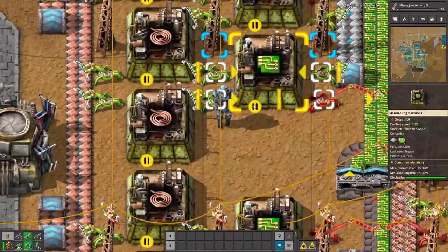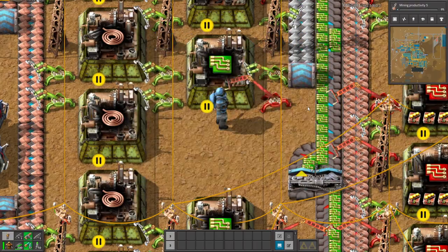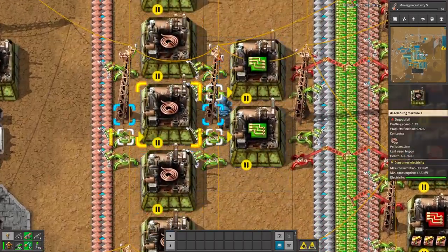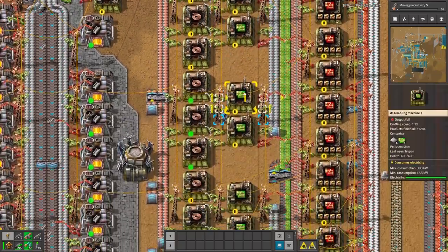I can see there is a pause symbol, which means the output is full. There is a lot of stuff but the belt is full, so this is why it's not working. Now it's working but this machine cannot output the stuff — it also has input from the wires, so that is what this symbol stands for.